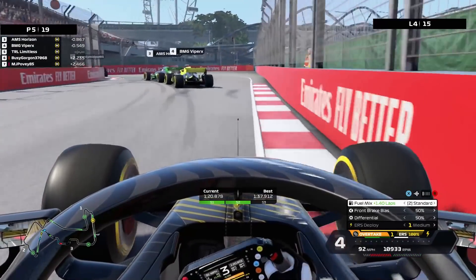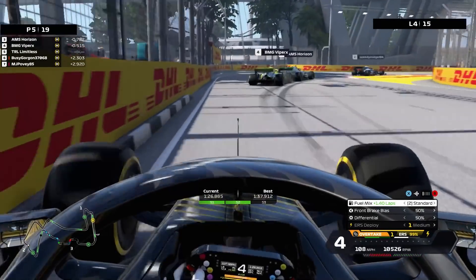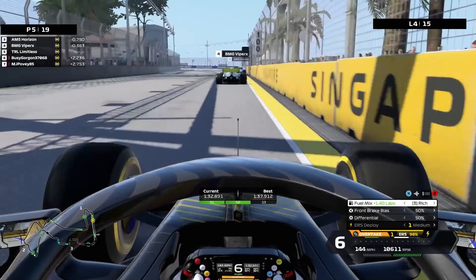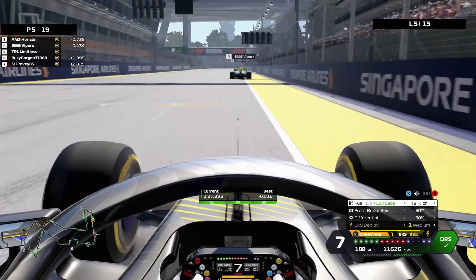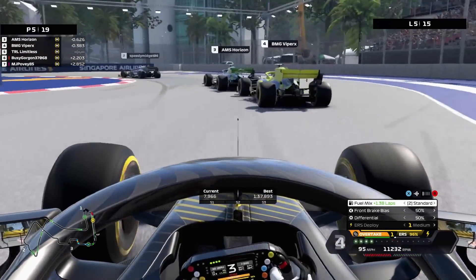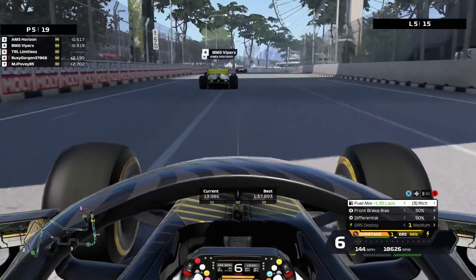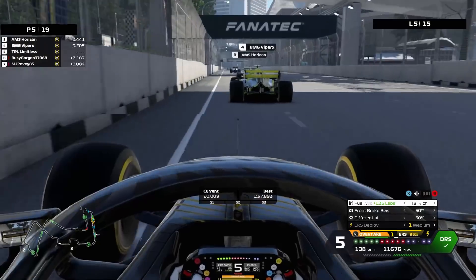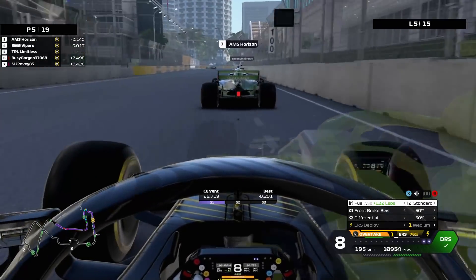The soft tires go off incredibly fast around this track — it's a track you really probably don't want to start on the softs, especially for a league race. They just overheat so so much. That's why I really enjoy this track as well — it's very easy to go over the limit, hit the wall. You have to manage your tyre wear and temperatures probably more than any other track on the calendar. Crossing the line, we've done a third of this race now, running P5, using the overtake button just to not be stuck driving in amongst people.